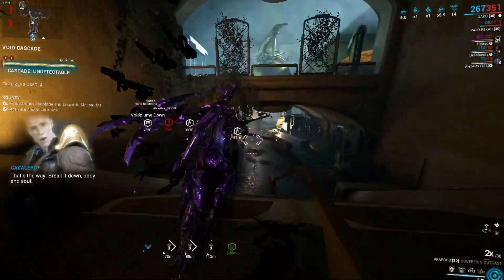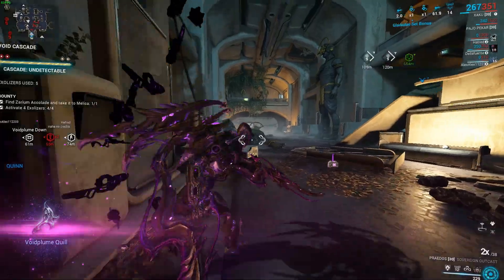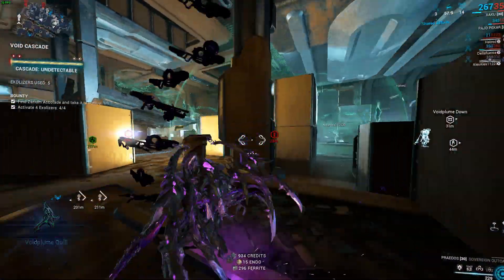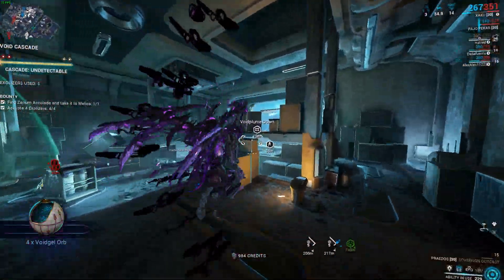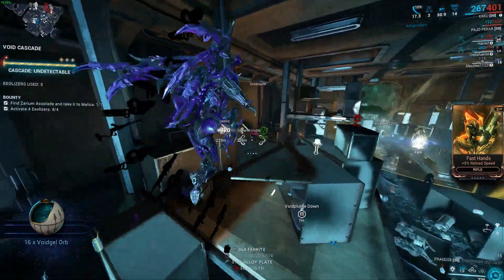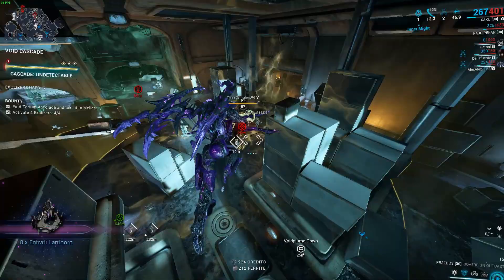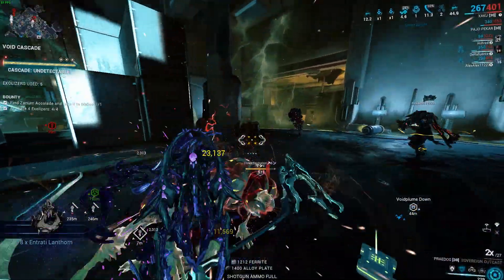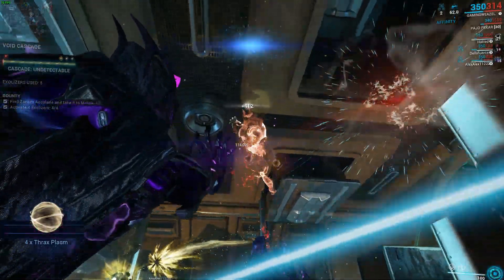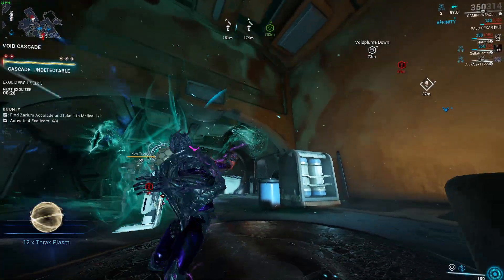So basically, pick Zaku or Nekros and do Void Cascades. Kill as many Thraxes as you possibly can. Void Armageddon and Void Flood are good, but in my experience Thraxes spawn much more frequently in Cascades. You could also try Exterminate or Void Mobile Defense if you want, but in my opinion Void Cascade is the best one.